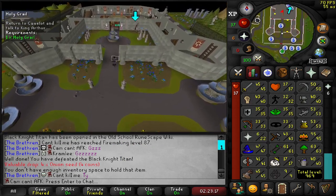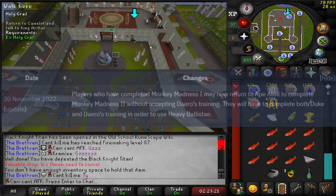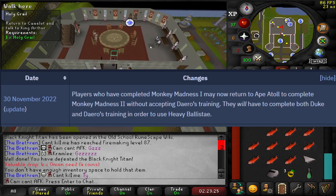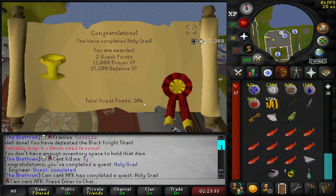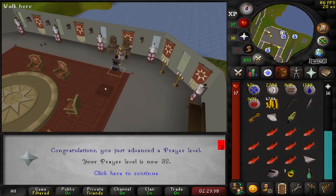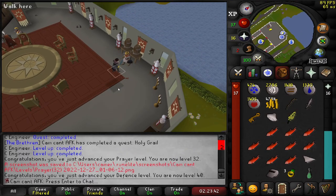Normally on a berserker account you wouldn't complete Holy Grail, but thanks to an update where you can skip the XP training after Monkey Madness, you can now complete all the quests that give defence XP - apart from the one that needs 65 defence - and all the XP adds up perfectly to level 45 defence. So that is Holy Grail completed, and some nice defence XP and prayer XP.